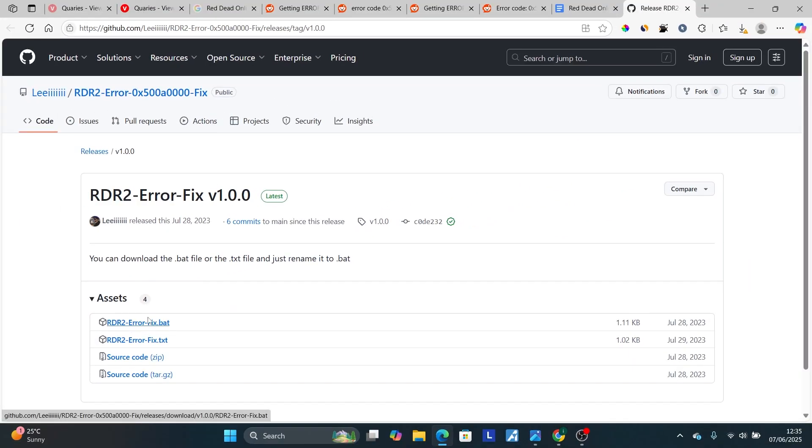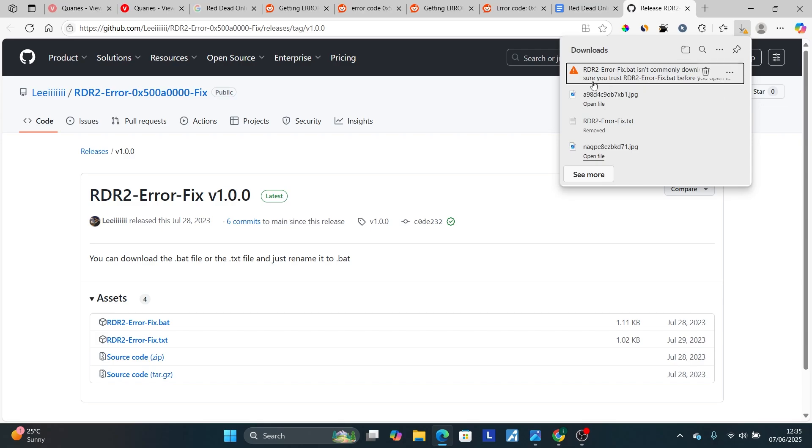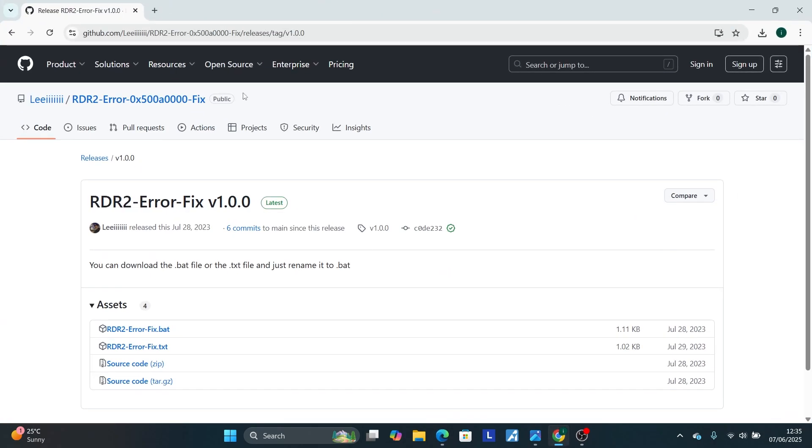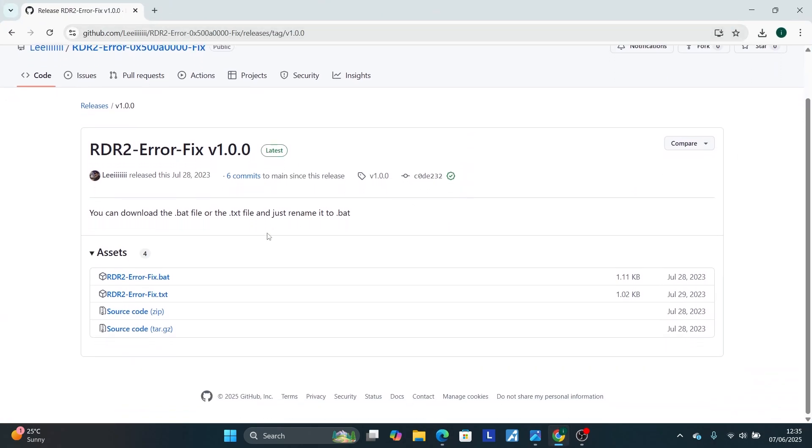If you face any issues while downloading — for example, Microsoft Edge may give you warnings saying the file is not safe, but it is safe — you can just use another browser like Chrome. Go to the same GitHub page in Chrome, click download, and it should download to your PC without warnings. You can then find the .bat file in your downloads folder.